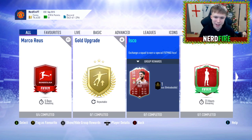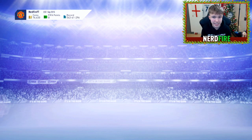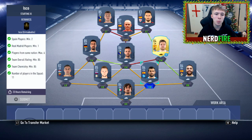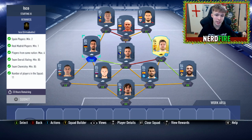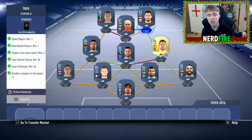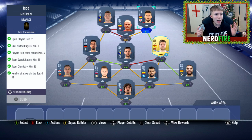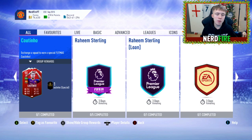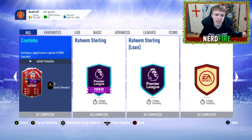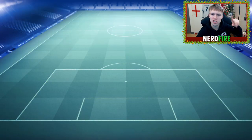Moving on to the Isco SBC squad: Perrin in goal, right back Carvajal, right center back Albiol, left center back Skriniar, left back Kolarov, left center mid Khedira, center mid Pjanic, right center mid Illarramendi, CAM Iniesta, left striker Dzeko, right striker Aduriz. That completes the 91-rated Footmas Isco SBC, coming in at around 100,000 coins.